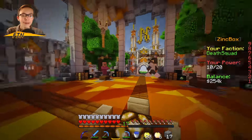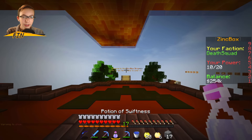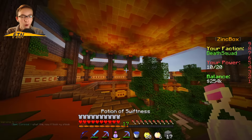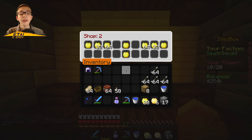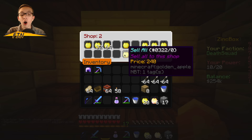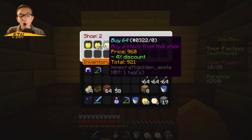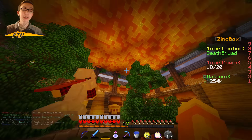Now let's move on to the new maps. Using the Zinkbox Warps NPC, we can warp to the new shop. This is a really cool build — very small, very orange, keeping with the Zinkbox theme. We've added a bunch of new stuff to the shop. Right-clicking an item frame brings up a menu to purchase one, 32, or a stack of the item — same for selling. And a new feature: you can sell your entire inventory of an item with a single click, which is great for farming.